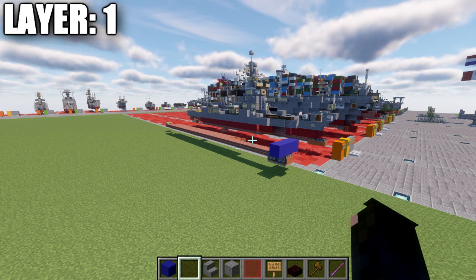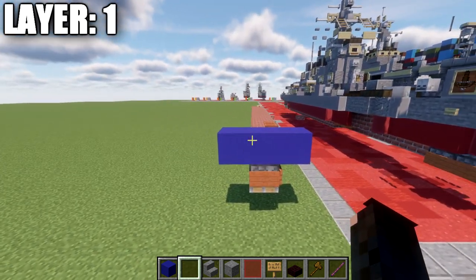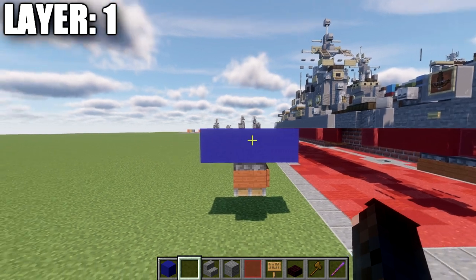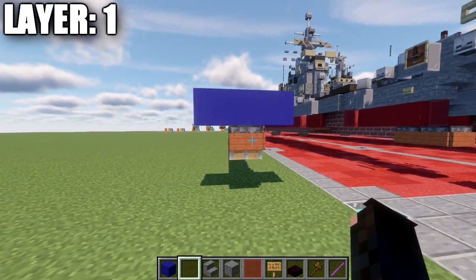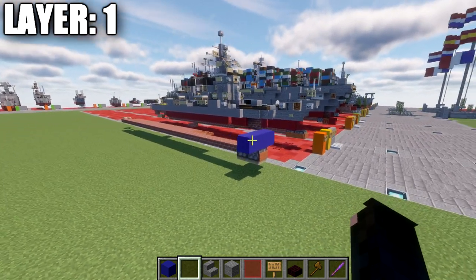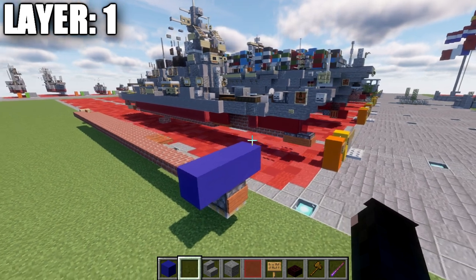For layer one, make sure you position correctly in the water. You want this layer to be one block underneath the water surface. You can see the blue line representing the water level with our layer just below it. This is very important — if it's not correct, when you put this in the water it will sit very weird. Take the time to make sure that is good to go.